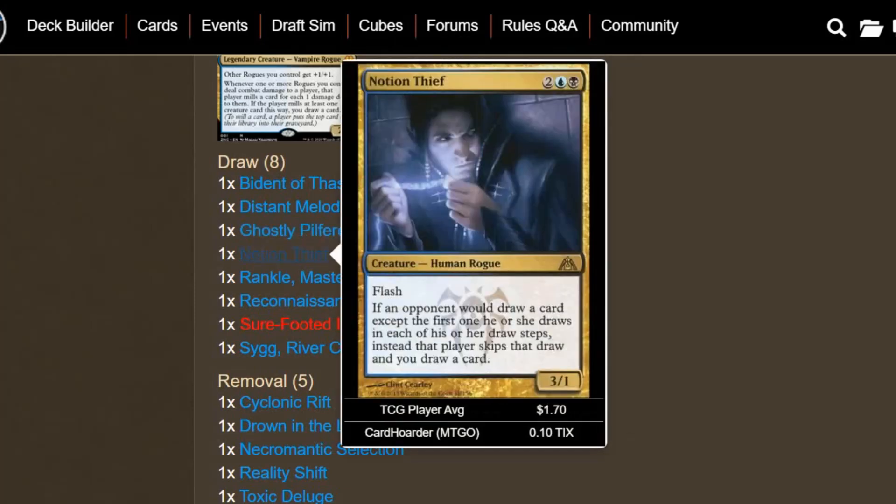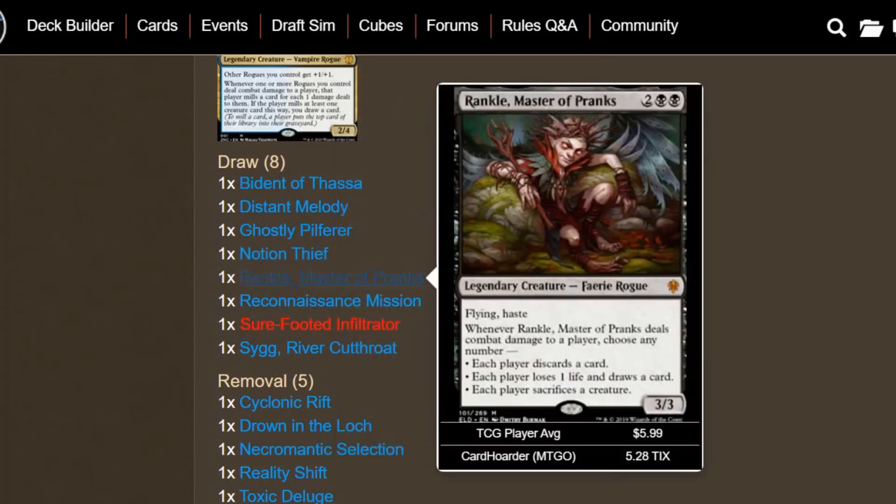Notion Thief can be a powerful but risky card, since the card draw is not a may ability. If an opponent would draw a card except the first one in each of their draw steps, that player skips that draw and you draw it instead. So if your opponent plays a Brainstorm, you get 2 cards and they keep just 1. It does have Flash, so it's a pretty sweet spell. Rankle, Master of Pranks is a versatile creature — Flying, Haste, 3/3 Faerie Rogue that can easily deal damage. It can provide card draw, make each player discard a card, or make each player sacrifice a creature. Pretty useful in the deck.